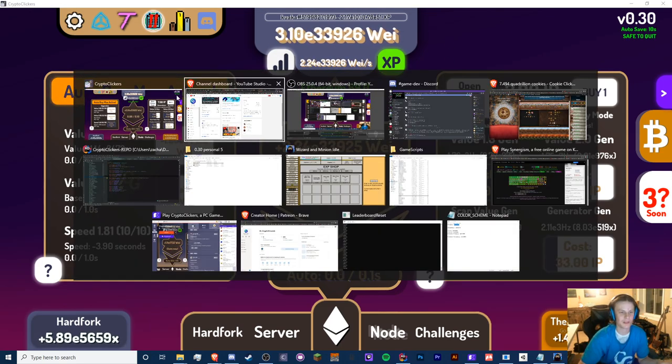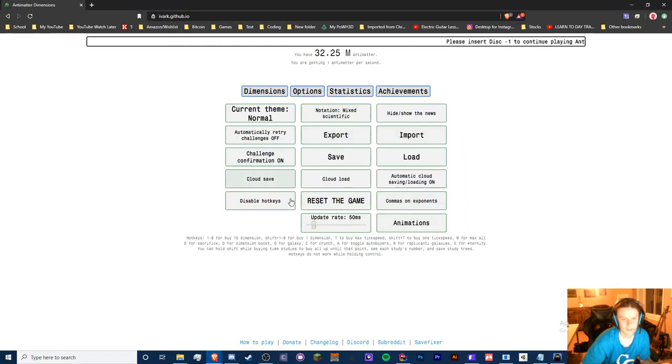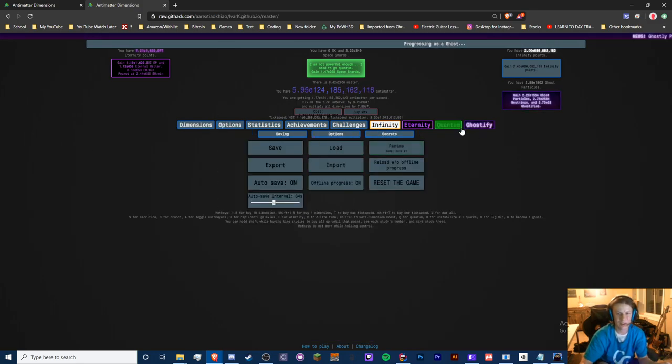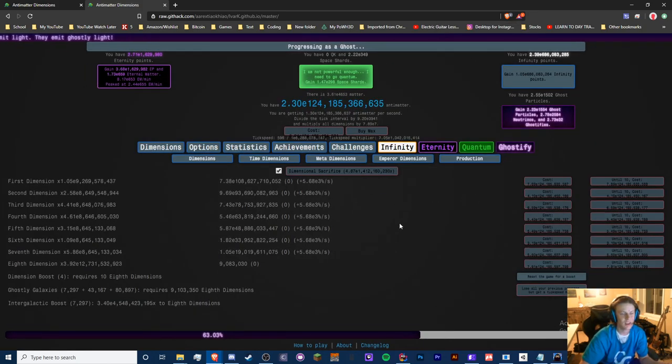I'm playing Crypto Clickers in the background — I should be playing Antimatter Dimensions in the background. I lost my save so I'm gonna cry. I don't have any save. I needed a fresh start anyway, I guess NG+3 is fine but this isn't even my save. It's okay though, we have the Antimatter Dimensions game running in the background, so that's fine.